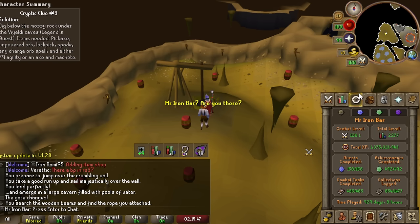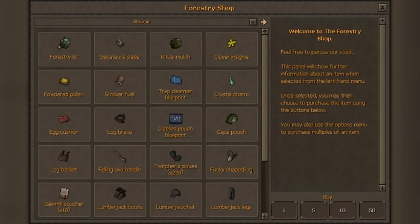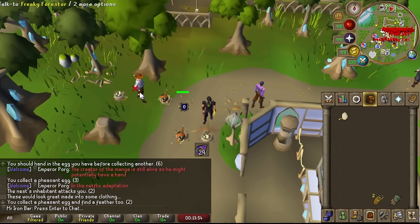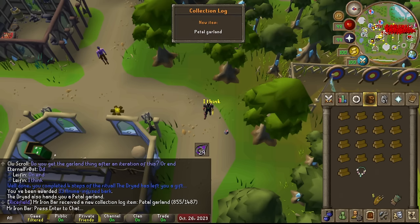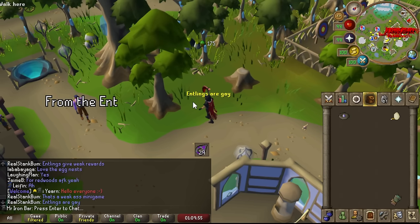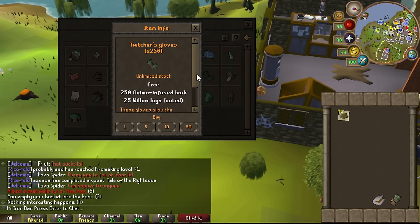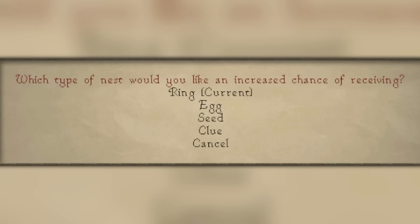Looking through the update page, it looks like there's going to be six items to get in the collection log. I got something — I guess that's used to make clothing or something. We're just going to have to keep collecting these. I already got the new stuff — petal garland! Holy moly, we're getting a lot of goodies after Forestry part two. Oh, I can sell it. And 25 willow logs — nice collection log. This item gives an increased chance on certain nets, which is super sick.